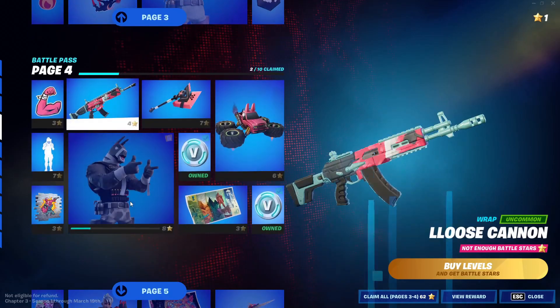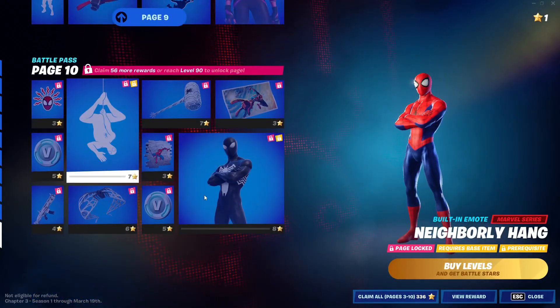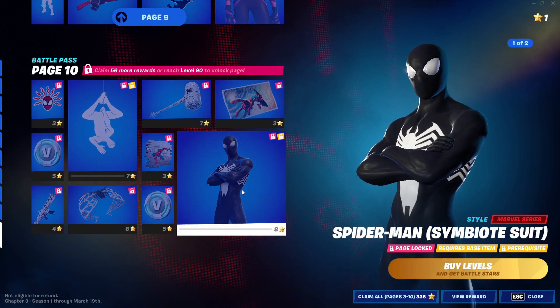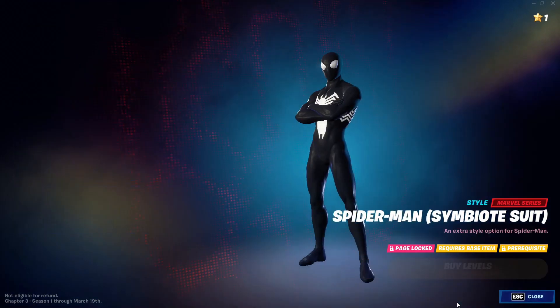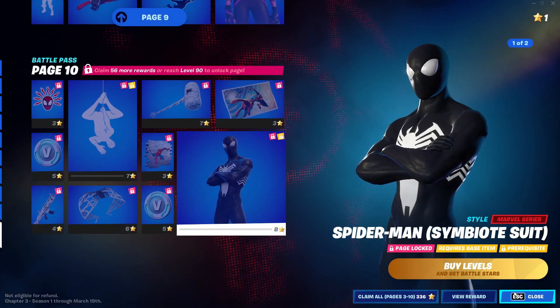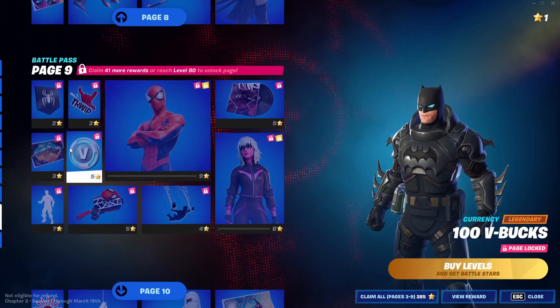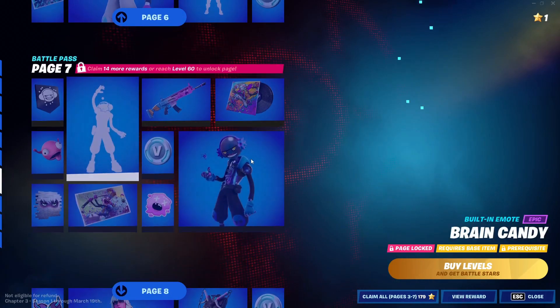In Battle Pass, all you guys gotta do is just go down until you see the last skin in the Battle Pass — this one right here. All you guys gotta do is just click on it and click on View Rewards. After you do that, all you guys gotta do is just back out like that.